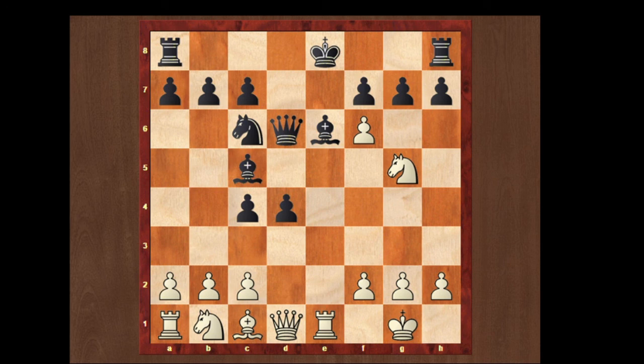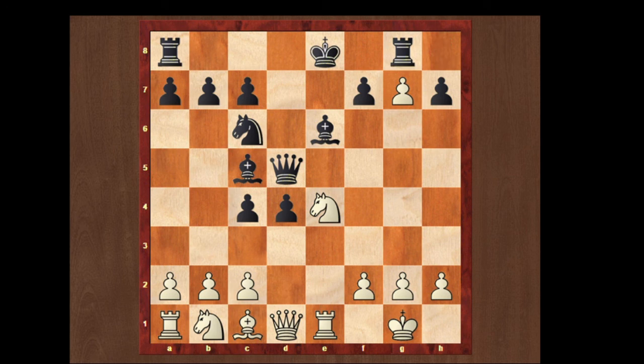Another move is queen to d6. If he plays queen d6, we can play knight e4. If queen to d5, we can play fxg7, rook g8, and we can again give a fork to the king, queen, and the rook. If here he plays queen to f8, he's gonna lose a piece — because white is gonna play gxf, fxg7, queen takes g7, knight takes c5.